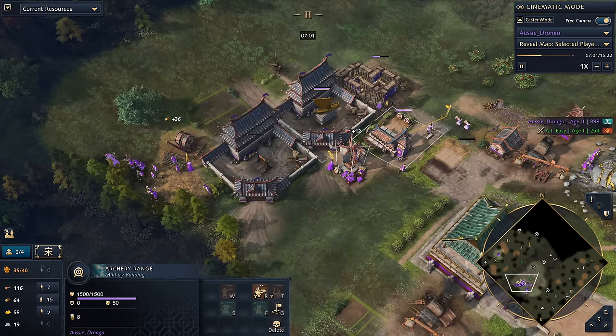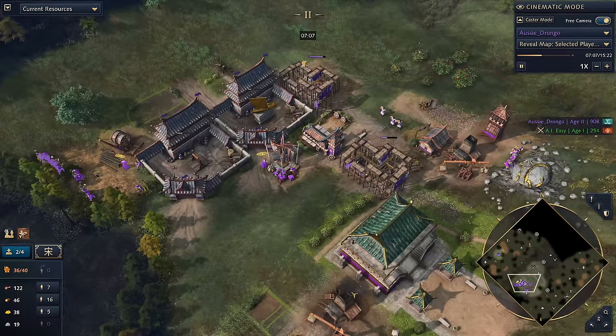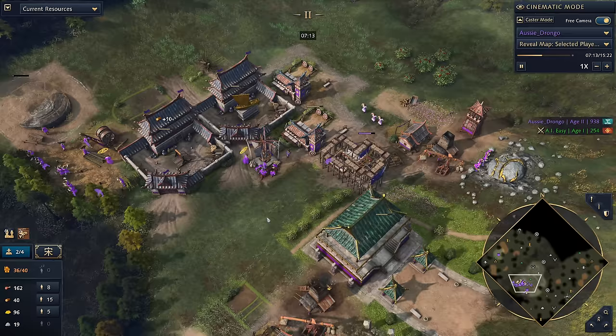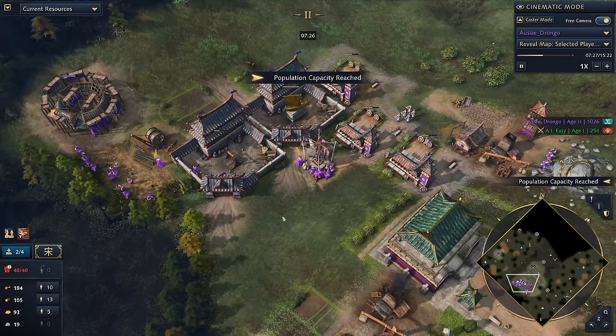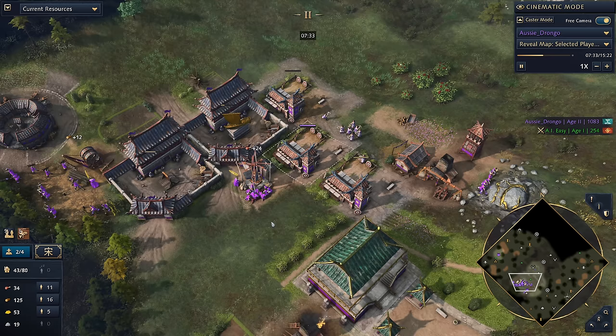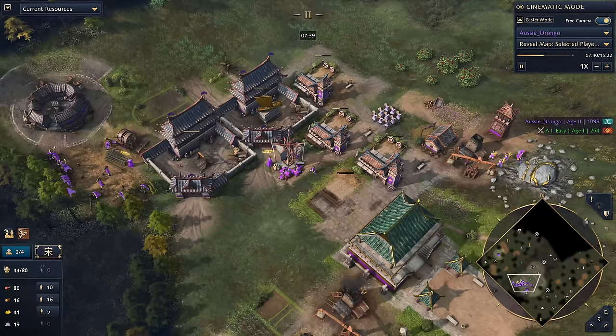Now that we've got our town centers pumping — and that is the key here — the reason why I'm doing this video is that when I'm coaching over on Patreon and coaching the Juicy Legacy, I refer people to a video but don't overtly show them the build order. I wanted to actually demonstrate how this build order is done. We did the Fast Castle back when the Juicy Legacy came out, but we never covered this build order. I'm yet to see anything that can get a town center faster than 5:10 with Song Dynasty — it seems to be the quickest.